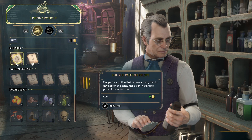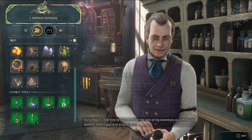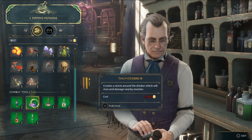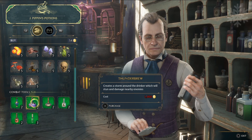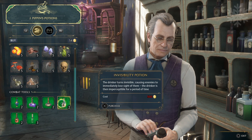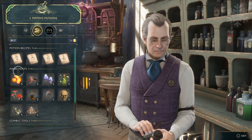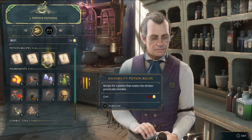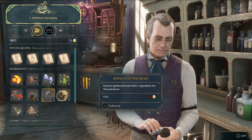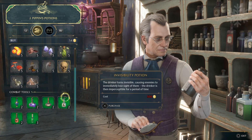A Duras potion recipe and a Wiggenweld potion recipe. Feel free to take a look at the rest of my inventory. I can just straight up buy a potion. There's Thunderbrew — creates a storm around the drinker which will stun and damage nearby enemies. Is there a fire tornado potion? Invisibility potion! One that increases the drinker's spell damage for a limited amount of time. And then the focus potion recipe. Those are the recipes for those potions. Stench of the Dead — essence gathered from Inferi, ingredient for Thunderbrew. That's cool!